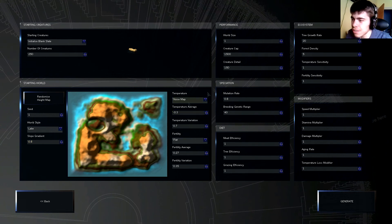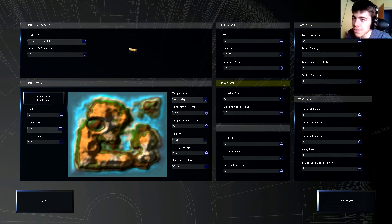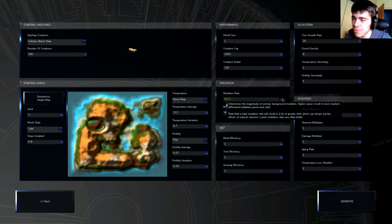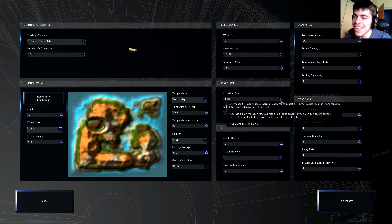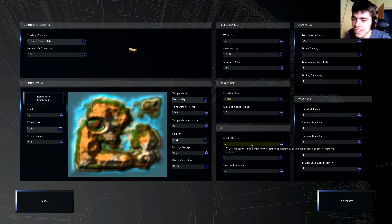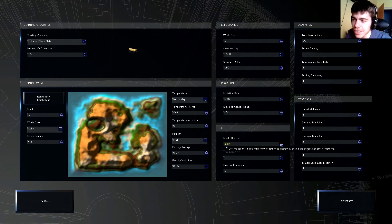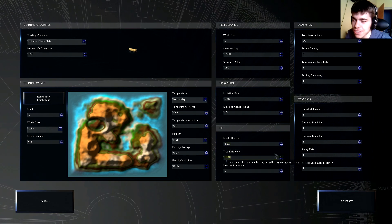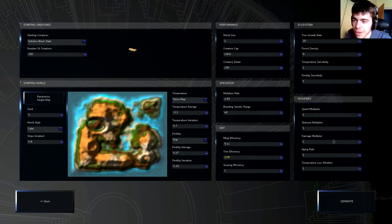Average temperature and all these things look okay. Creature cap is 1500 — this scene also includes corpses, growth rate, forest density. Mutation rate — here's something we're going to do differently: we're going to bump up the mutation rate a lot. This might be a bit high. It now actually adds warnings, which is pretty cool. Let's also increase meat efficiency so creatures get more energy from meat — making them pure carnivores.